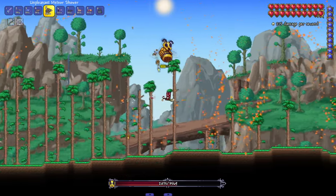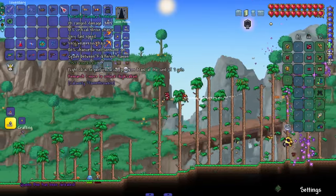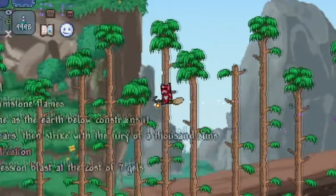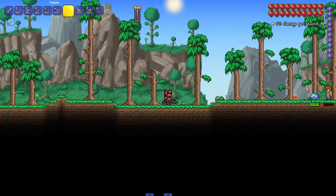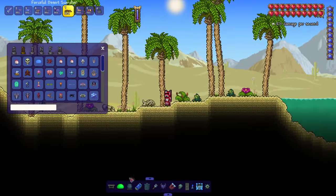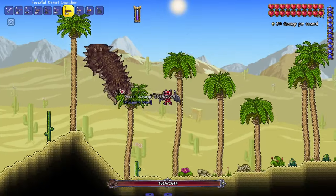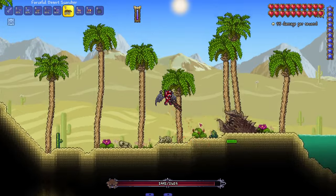Cosmic Firestorm — it says it cycles between three flames. I can't really tell, but I believe it. We got the Desert Scorcher next, which I'm assuming is an early game one, so we might as well put it to the test against the Desert Scourge. This flamethrower isn't that good — I know it's an early game one. It's all right if you can ignore the range.